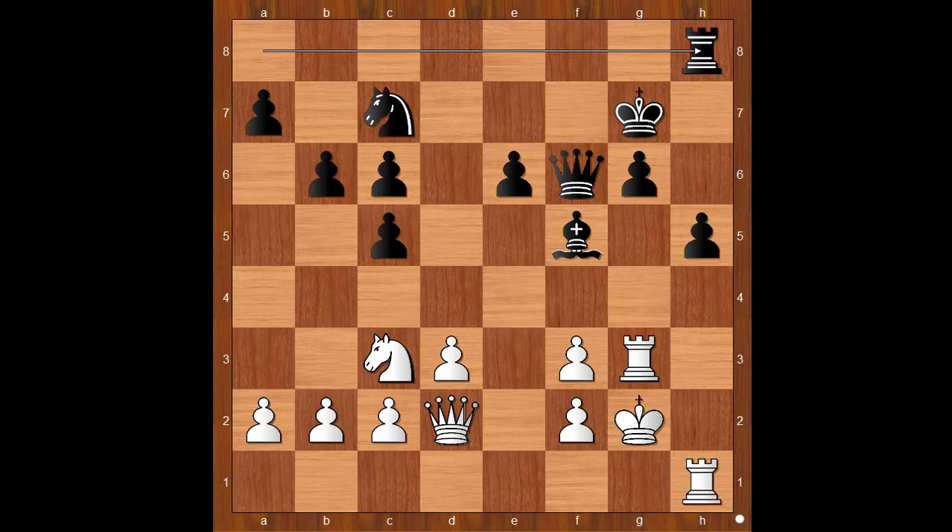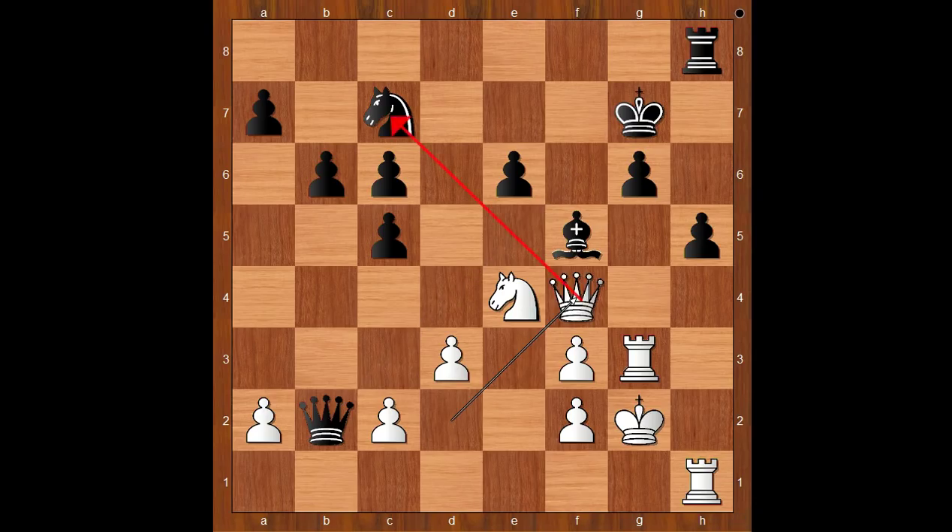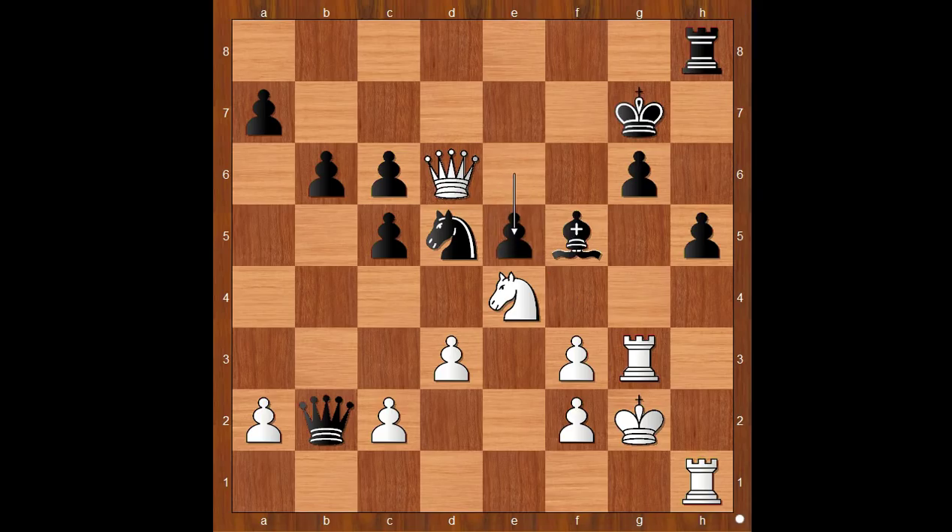Rook to h8, white to move. Knight to e4, attacking the queen and allowing black to capture the pawn on b2. The queen takes on b2. Queen to f4, attacking the knight. Knight to d5, attacking the queen. Queen to d6, black to move. e5, allowing queen takes on c6. Caruana played rook to h4. Queen to d4, and white must be careful.